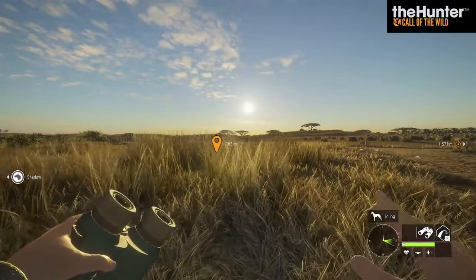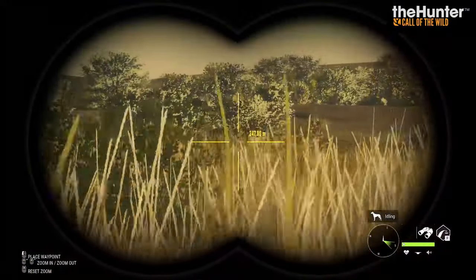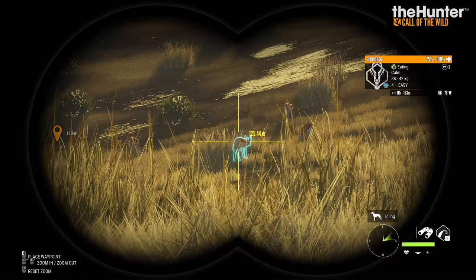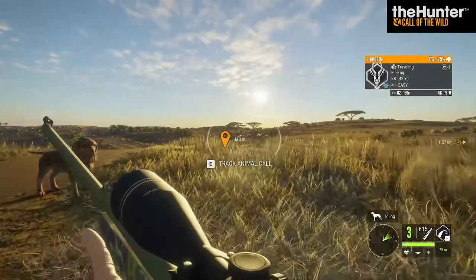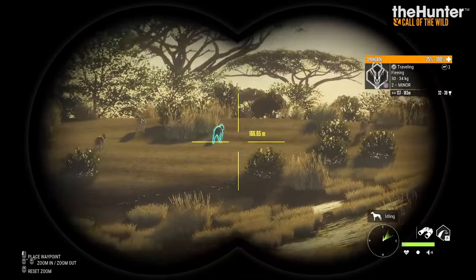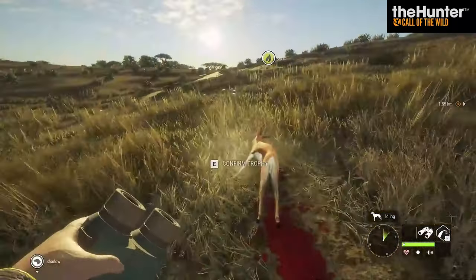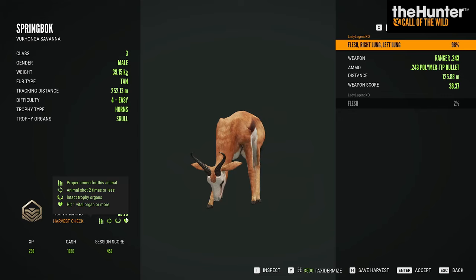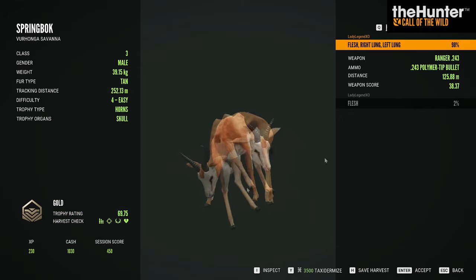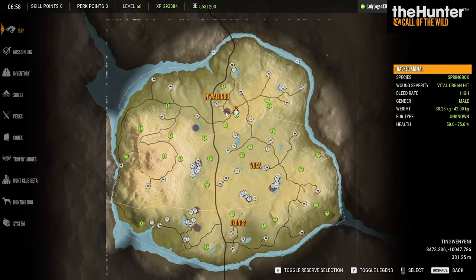Coming in from the other side, I wouldn't even know they were there except I marked them — they can definitely hide in the hills and valleys out here. Our big Springbok is down. Those are black-brown Springbok; they're not rare, just a common fur variant that only comes on females. Our big guy weighs 69.75 — diamond is 78.55, so he's not bad at all. So this area, right around 5:30 in the morning, is awesome for Springbok, side-stripe jackal, and scrub hare.